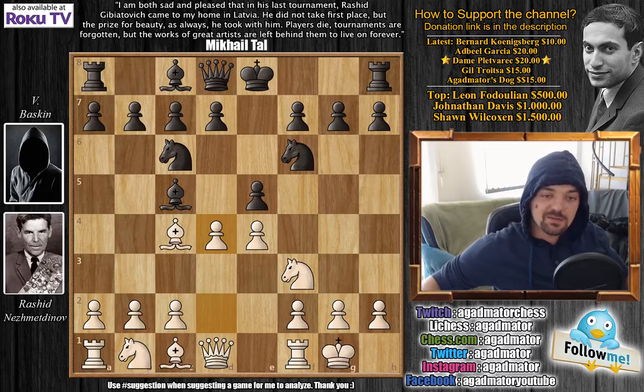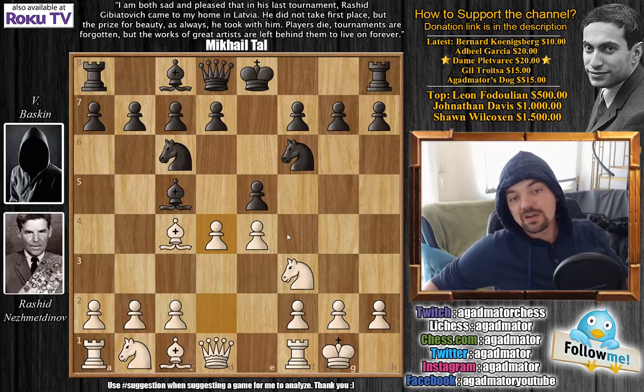When someone plays something like d4, you know that he really either considers himself to be much stronger than you, or he really does try to create something like Rashid did. Here you don't want to capture the pawn with the e-pawn as that just ruins your pawn structure, and you don't want to capture with the Knight as this leaves your e5 pawn vulnerable — Knight captures on e5 would come.